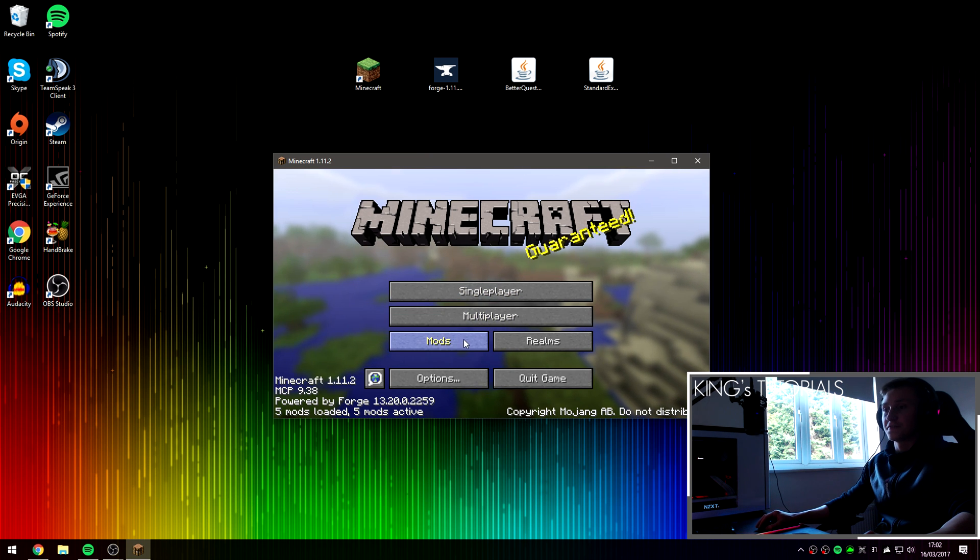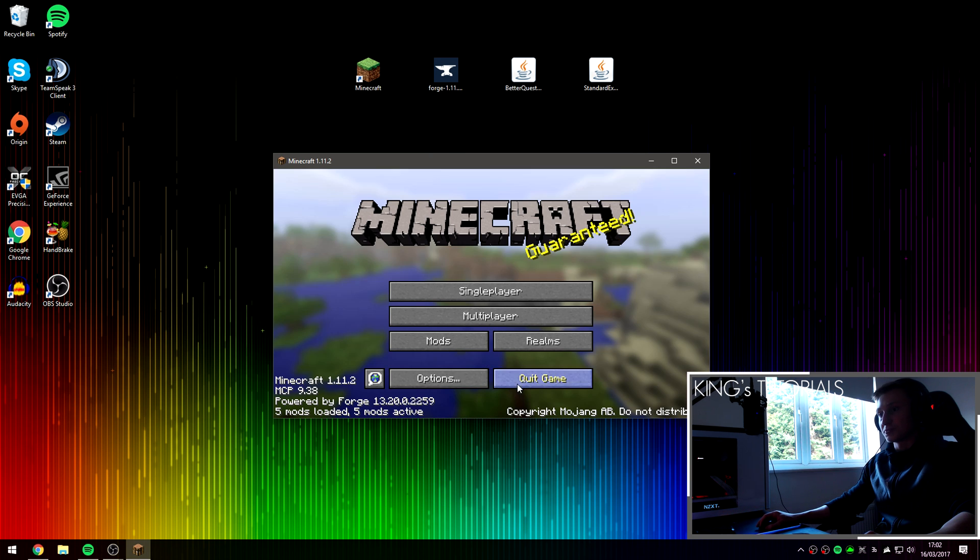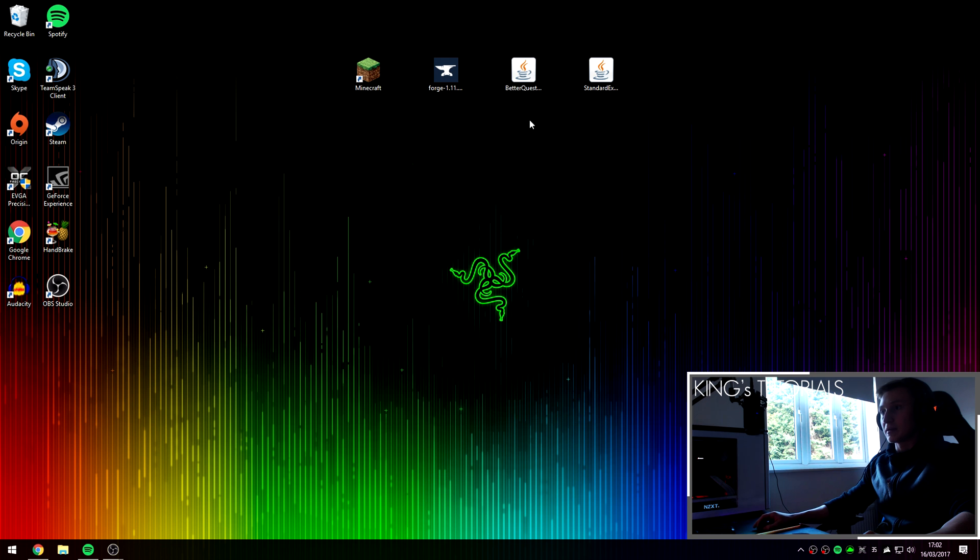As you can see, five mods have been loaded — zero child mods is completely normal by the way. Minecraft Forge has been successfully installed. We can now press quit game and install both of the questing mods.